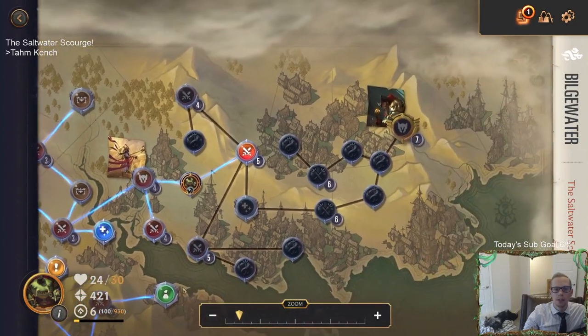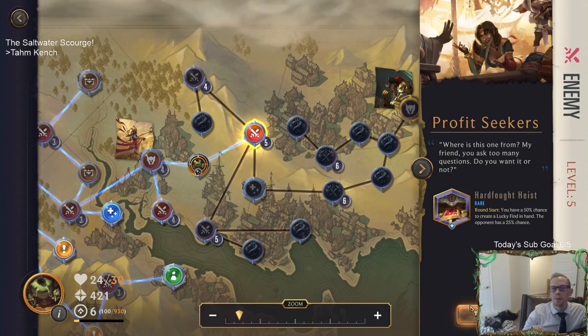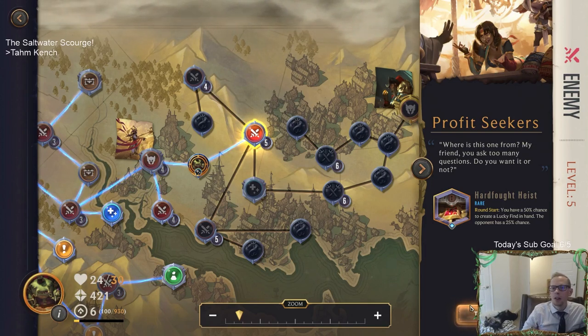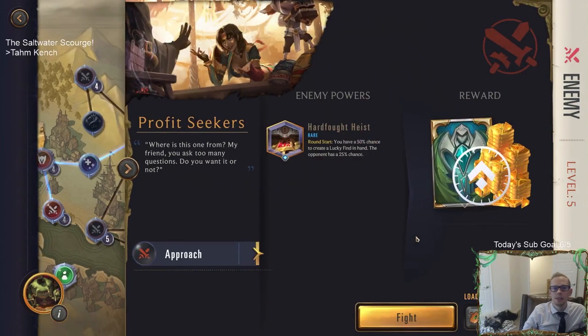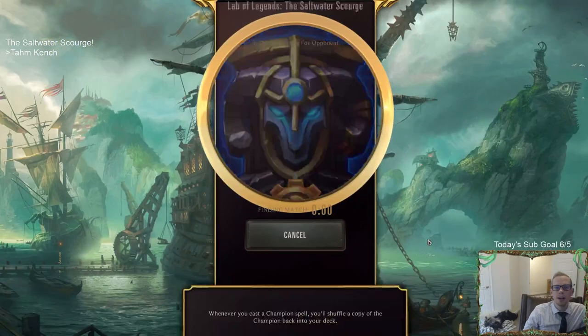Now we're going this way - nowhere else to go. Profit Seekers - where's this one from? 'You asked too many questions, my friend. Do you want it or not?' Hard Fought Heist - round start you have a 50% chance of creating a Lucky Find in hand, and the opponent has a 25% chance. I like it! So we have a 25% chance of creating a Lucky Find each round.